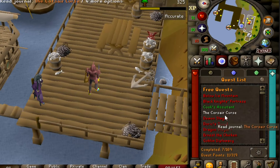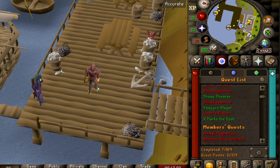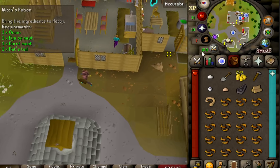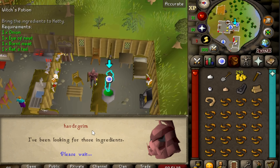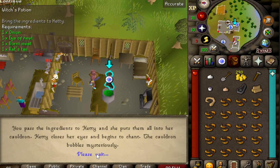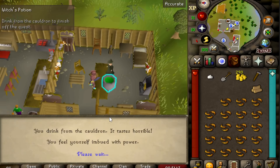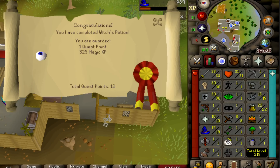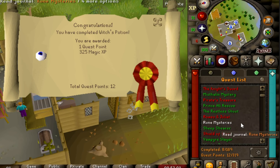Before I go do my clue scroll, I think I'm going to knock out Witch's Potion next. I got the rat's tail — now it's time to turn in all the requirements to Hetty and get that nice magic XP, which is really nice for early game. Quest complete — Witch's Potion rewards one quest point and 325 magic XP, which gives one level. Already level 18 magic, so that's a win. Next up is Rune Mysteries.